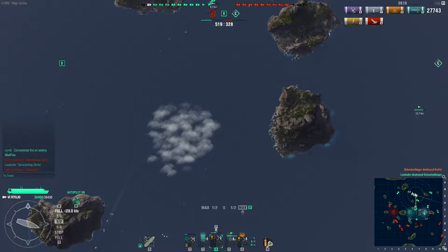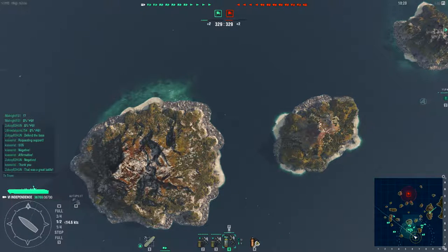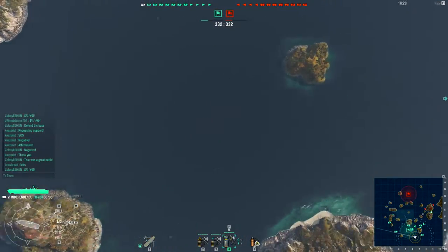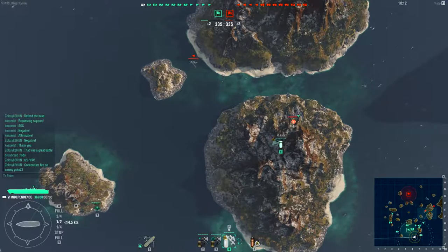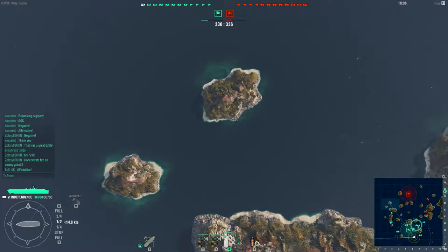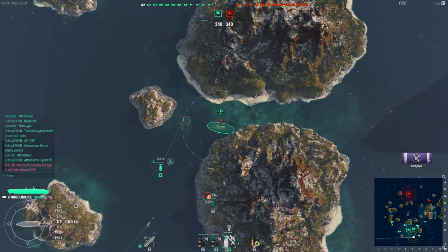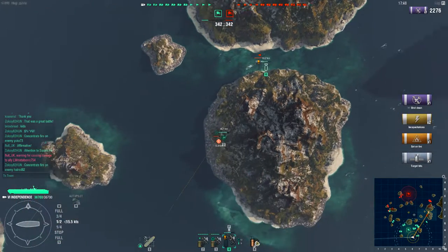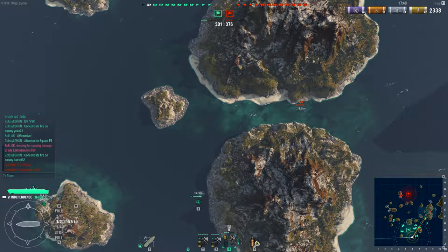Tip number four: scouting. Scouting is something really useful in the game — it helps you and it helps your allies. What I usually do at the start of the game is send squadrons of fighters and bombers in different directions, left and right. As you can see, I spotted two destroyers and my fire is targeting them. I'm sending another squadron to intercept the enemy fighters so I have the advantage at the start. I spotted another cruiser as well. This is helping me and my teammates, so they are now concentrating fire on this Kiev-class destroyer. Scouting is important, but you need to keep an eye out, because sometimes you might find some nasty things like Clevelands and other ships.